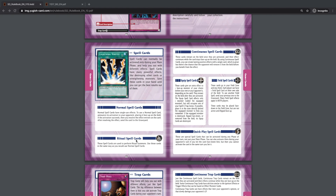Ritual spell cards are used to ritual summon ritual monsters and act the same as normal spell cards. Continuous spell cards, once placed on the field, remain on the field and you can use their effect while the card stays up. You continue to gain additional advantage from them, but if they are removed from the field you obviously lose those effects.